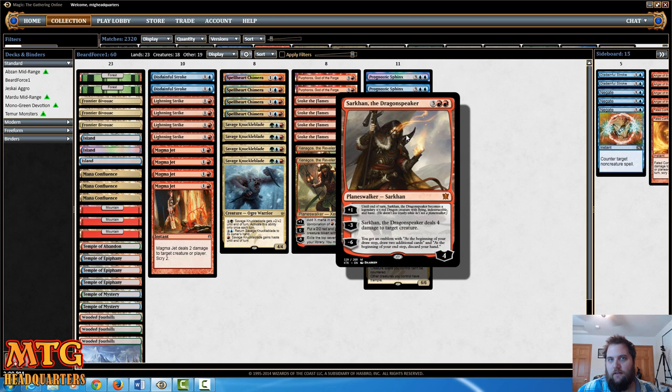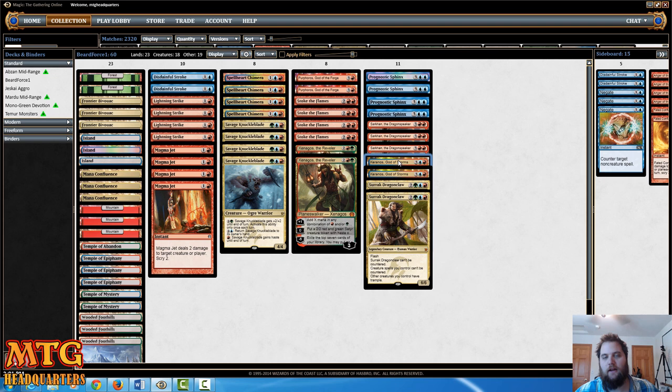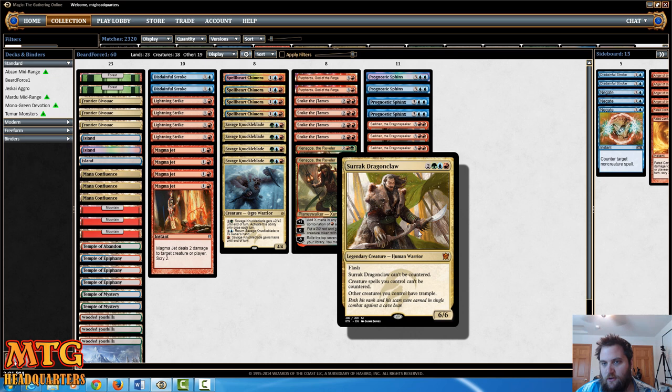It blocks Siege Rhino, which is a very, very important thing in the five-drop spot. Then we have three Sarkan the Dragonspeaker, two Kyranos God of Storms — very good card. It's actually quite easy to activate if you're trying to play the creature route, like Savage Knuckleblade into maybe a Spellheart Chimera into Prognostic Sphinx or Kyranos. You can get activated super quick. There's a ton of devotion just in this deck by the nature of the beast. And then the top of the food chain is two Surak Dragon Claw.